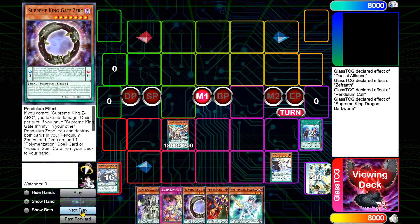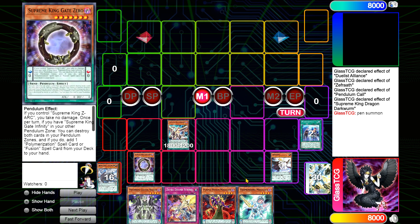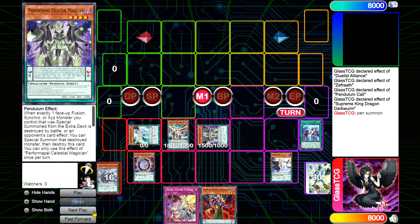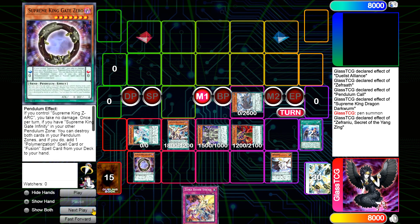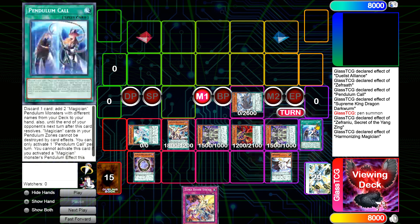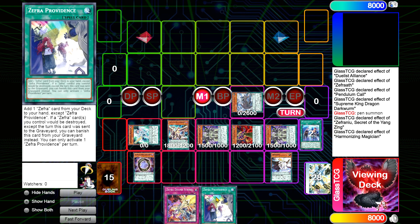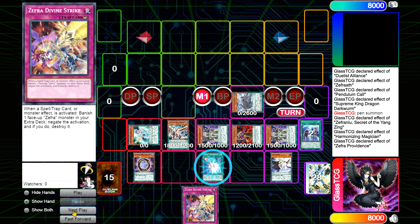We add Gate Zero. Once that happens, we scale Gate Zero so we can summon monsters through levels one and six. We then Pendulum Summon and go four-three-four. We activate Zephranui — chain link one, chain link two — harmonizing to summon another one of these, and we add Zephran Providence. The reason we're adding Providence is because we want protection for next turn.